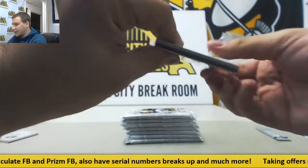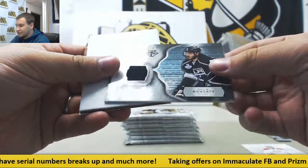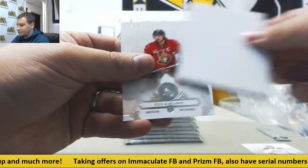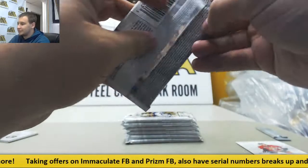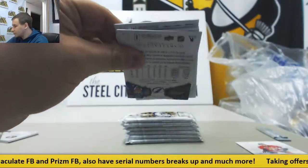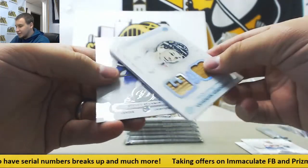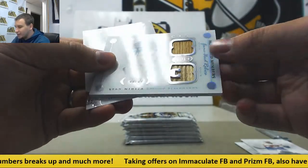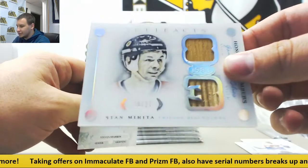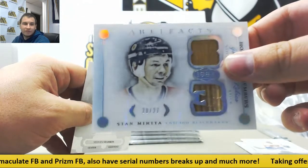Alright, we have Jersey Relic, Lord Stanley's Relics, Drew Doty for the Kings. And base. And got another hit here — that's a really nice one. Stan Makeda, 20 of 27, Honored Numbers Dual Stick Relic. Those are really, really nice looking cards, 20 of 27.